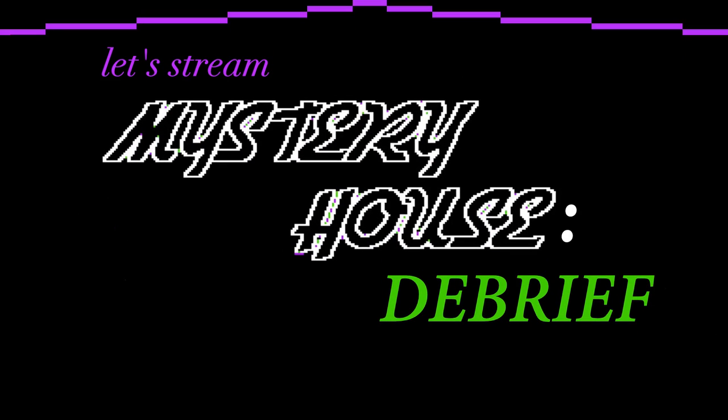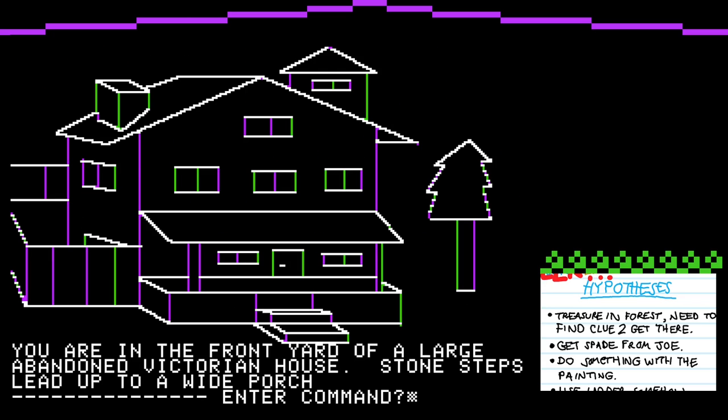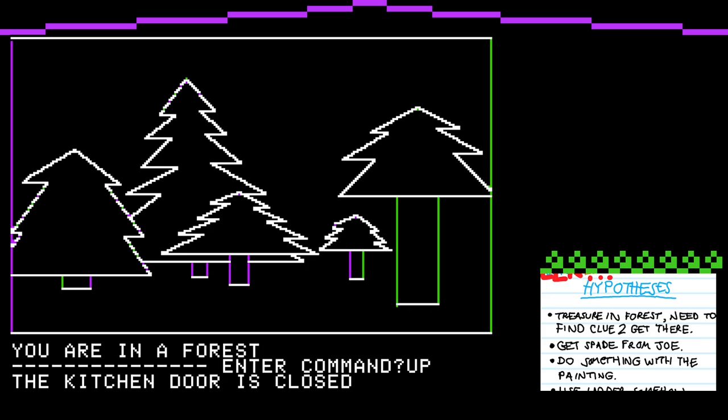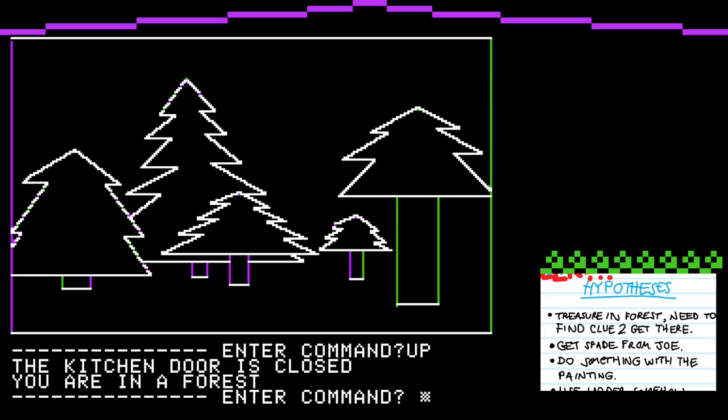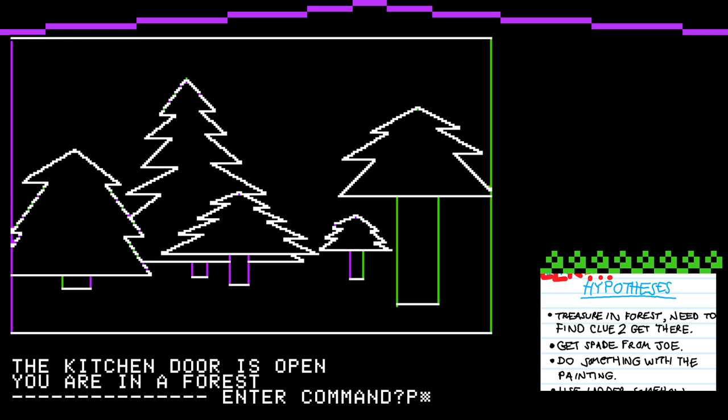Hello, welcome to this mini debrief episode for my playthrough of Mystery House. We're going to go through any little bits of the game that I missed during my streams, that I can add in now, and also just finish up with a few final thoughts on the game. So let's start again from the beginning. Now we kind of know what we're doing, I'm going to show you an alternative way to get to the conclusion. It turns out that what we did is probably not the most conventional way of getting to the end of the game, in one respect anyway.